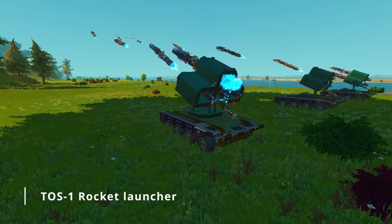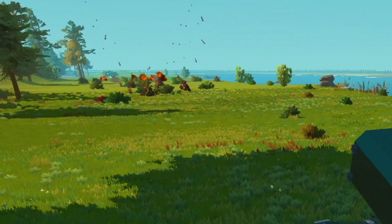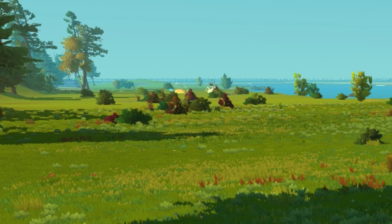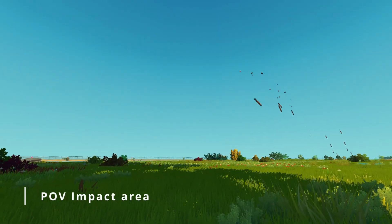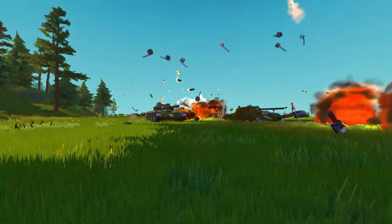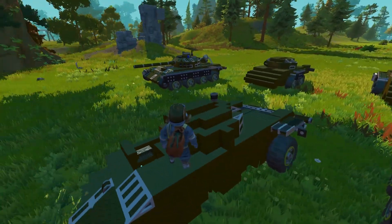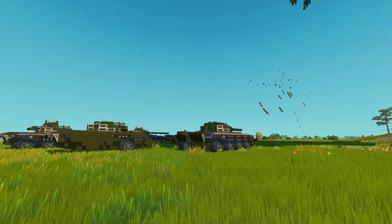At number two we have the TOS-1 cluster rocket launcher. This vehicle has 4 rockets which can carry 4 explosives each, which means one rocket launcher can shoot 16 explosives alone. Since it only has 4 rockets, it can be reloaded in just 10 seconds, which means you can shoot up to 96 explosives in one minute.